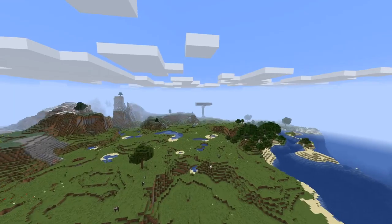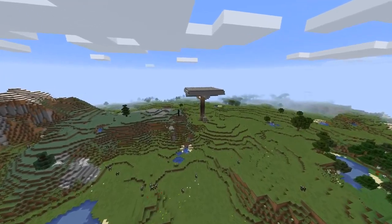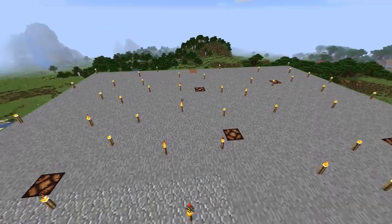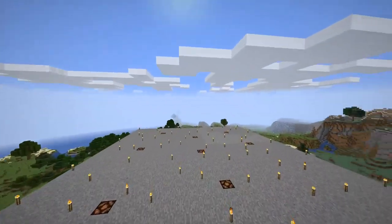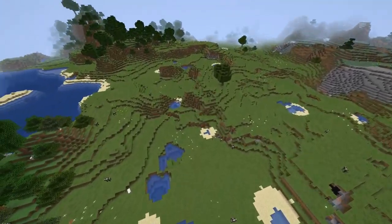Then over here we have the plains, and this is the typical shape of a mob farm, which is empty. Let's head back to our base, and we will have a quick trip into the nether to visit some of the places that are of interest.